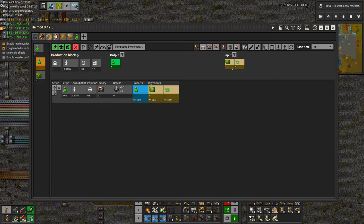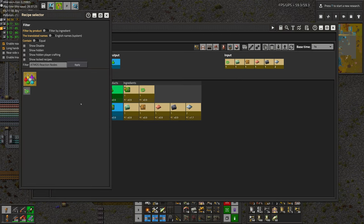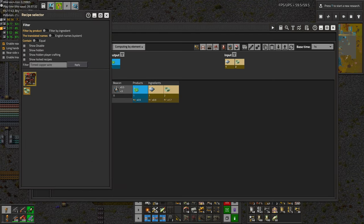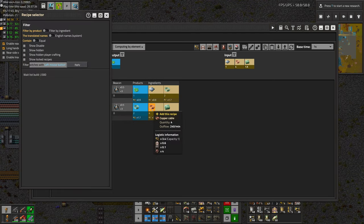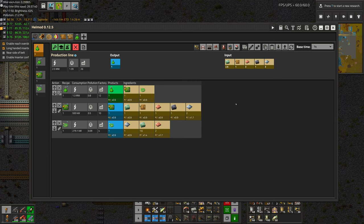And then the other one we need is a reaction node, which is just done with tin copper wire and regular copper wire.